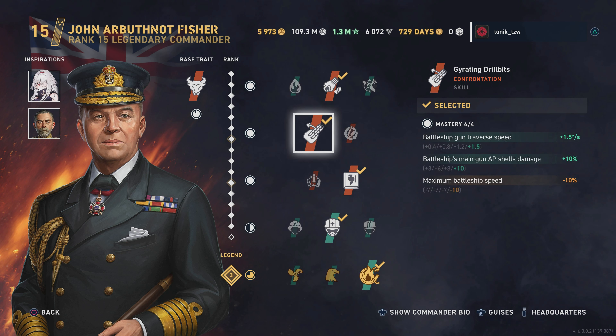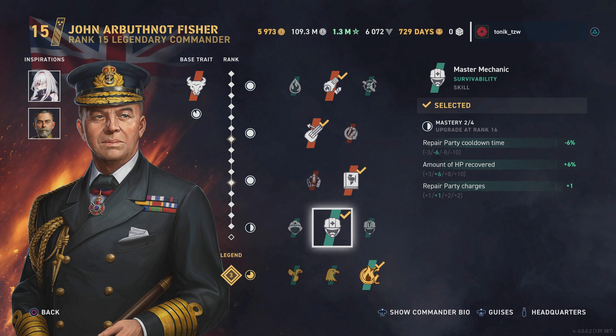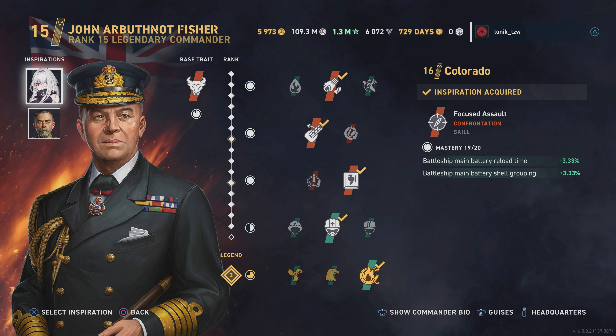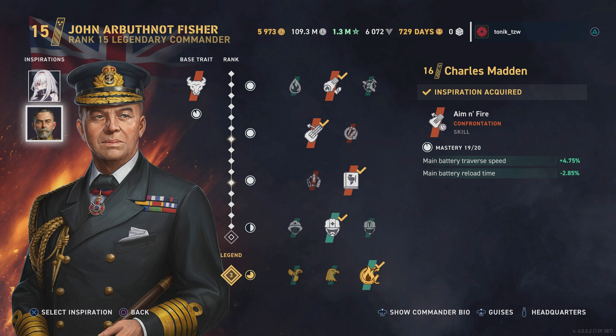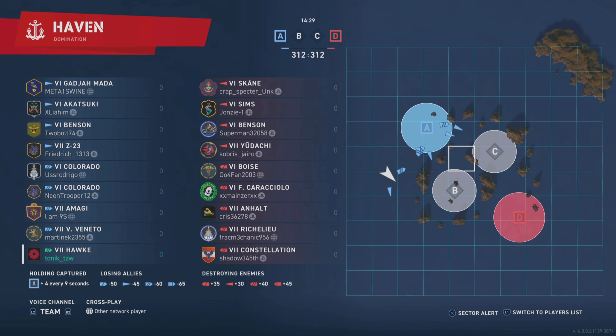Second skill we have Gyrating Drill Bits, then we've got Reformer, Master Mechanic in the fourth skill, and then Fight Fire with Fire in the last slot. As inspirations we're running Azure Lane Colorado at 16-3 and Charles Madden who is also at 16-3. John Fisher is currently at 15-3.